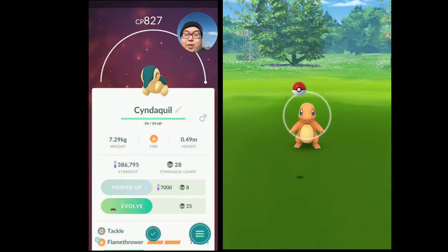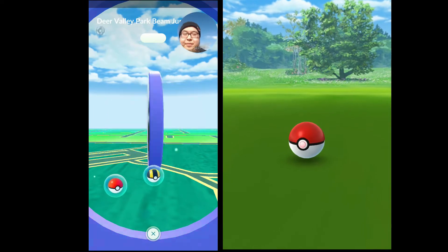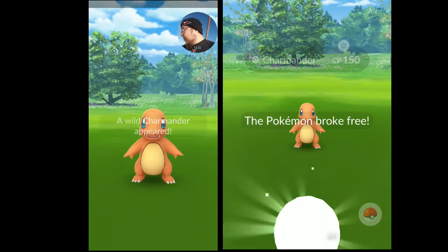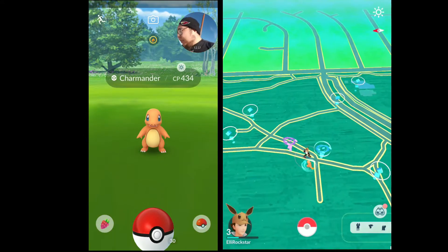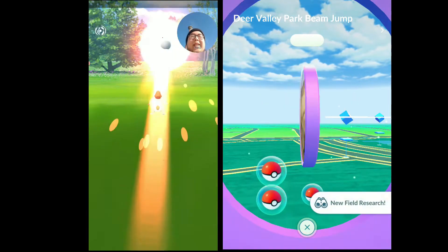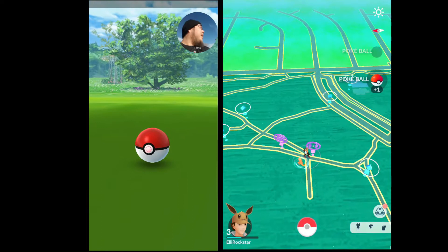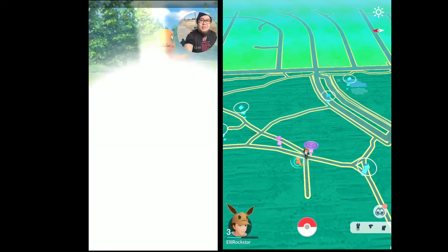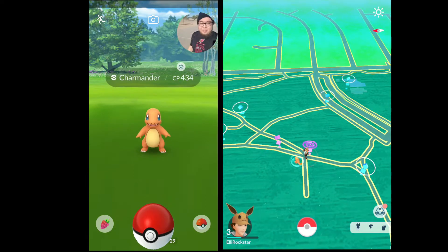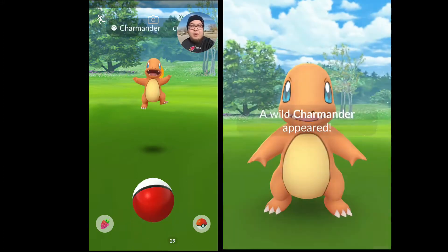Cyndaquil, you are mine and you are strong. Okay, I'm going to the Pokéstop. I'm going to catch Pokémon first. I'm going to get their Tars today — that would be cool. I don't know how many Charmanders came. It's Arizona, so it's still hot in January. Cool weather is gone, my friends.